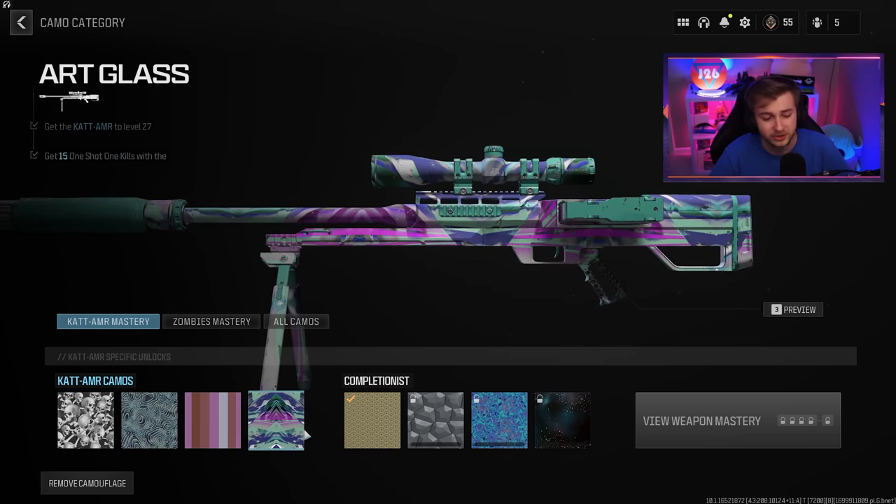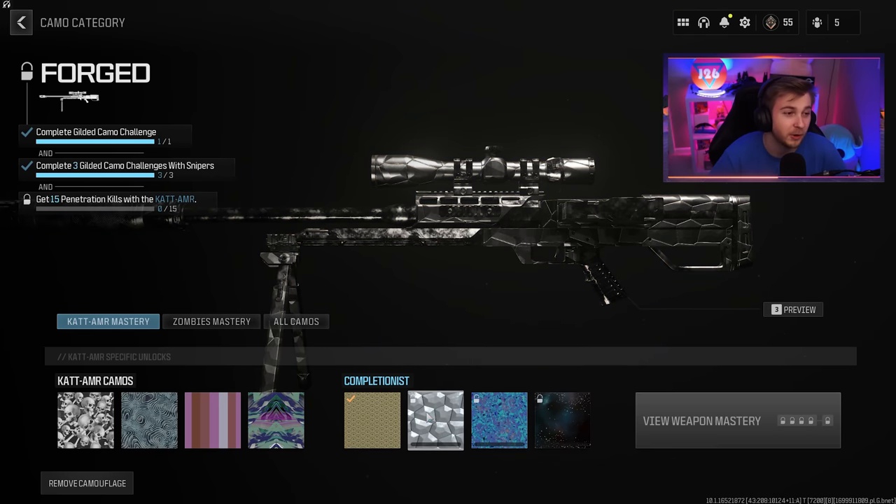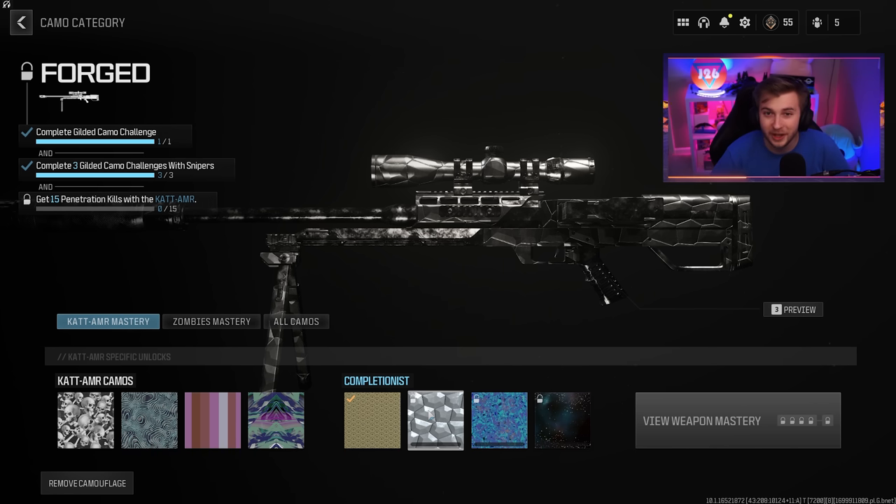All these base camos were the same across all the snipers. But for the gilded camo, we had to get 10 kills while focused down the site — that was also the same across all the snipers. Where it gets different though is the forged camo. For our CAT AMR, we have to get 15 penetration kills, meaning we either have to get wall bangs or collaterals.